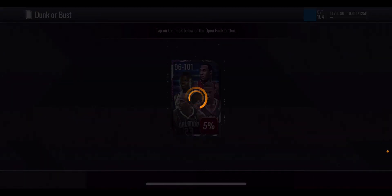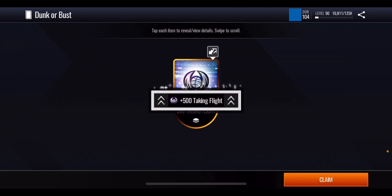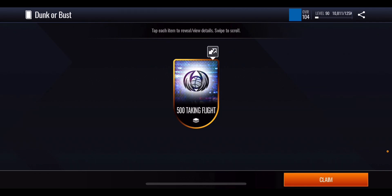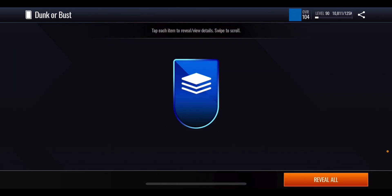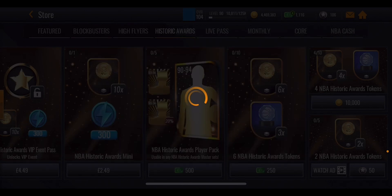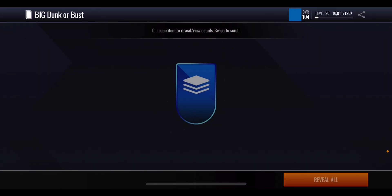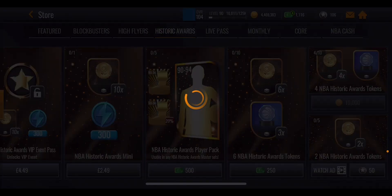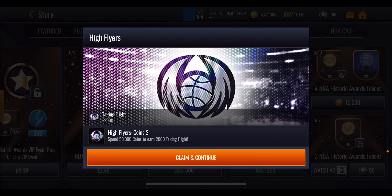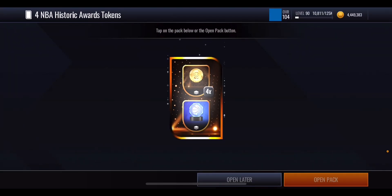Let's see what we get out of our first boomer bust pack — we're looking for 96 to 101 overall. We just get some extra points. We've got another one — can we get a player? Again, just more points. So 500 taking flight points from those smaller ones. Now we're up to the big dunk or bust pack, with a chance of getting Ja Morant — we get more points again, but it's 1,000 this time with the bigger packs versus 500 for the smaller ones.